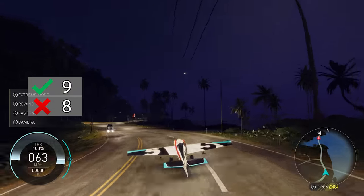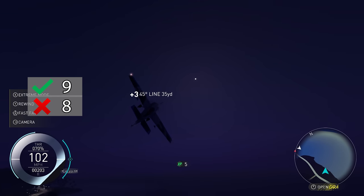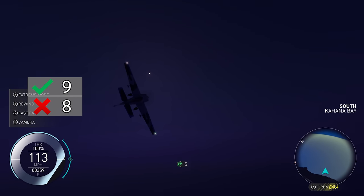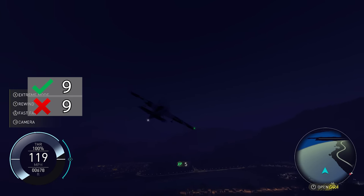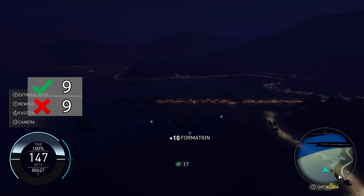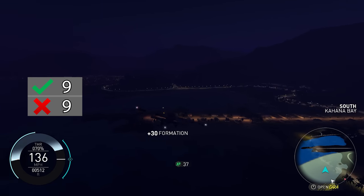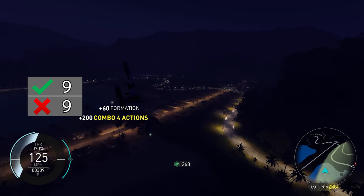You can switch to other vehicle types at any time in free roam, which is really useful when you're traveling to a destination that's far away — it's much easier to get there with a plane. However, you can't switch to another vehicle when you're in a race or event. Finding a counterpoint to this was really tough — this is just an awesome feature that I wish every game had.